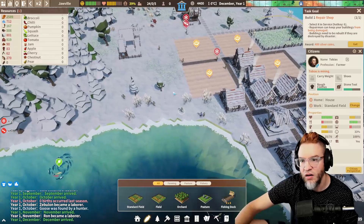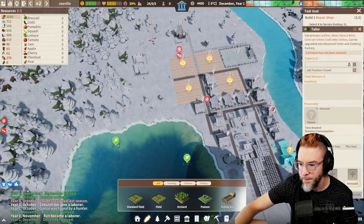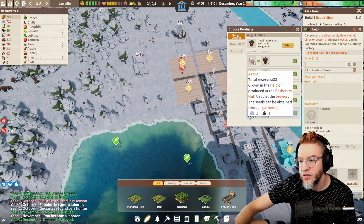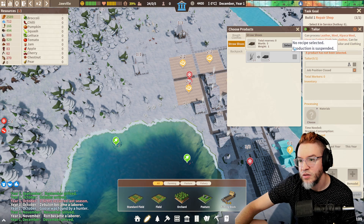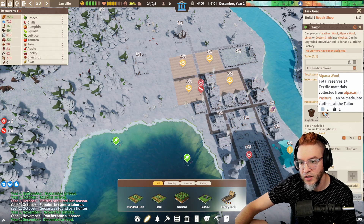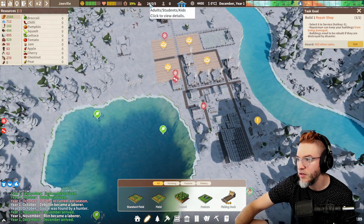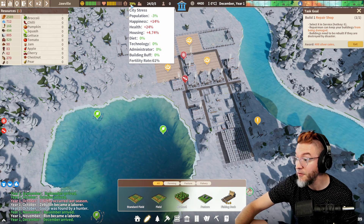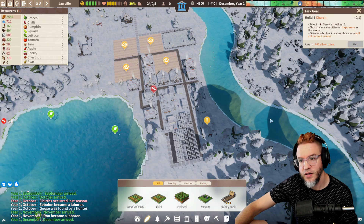Everyone's always mining — right, I asked everyone to gather stones and stuff. Alright, Taylor, I'm going to have you make rough clothes. No recipe for straw shoes. Select rough clothes for now. Workers assigned. We probably have more jobs than we have citizens. Hey, look at that — we have more adults now. We have more jobs than we have citizens for. The fertility rate went up!